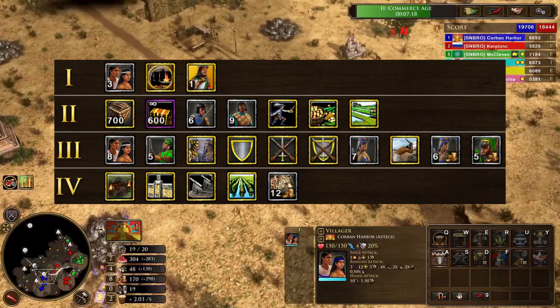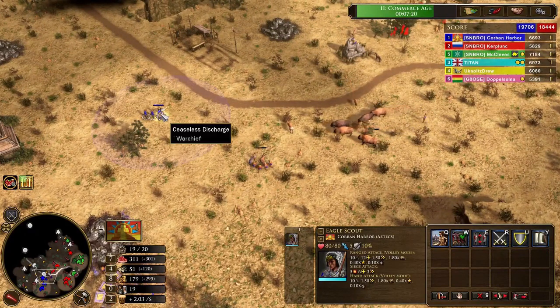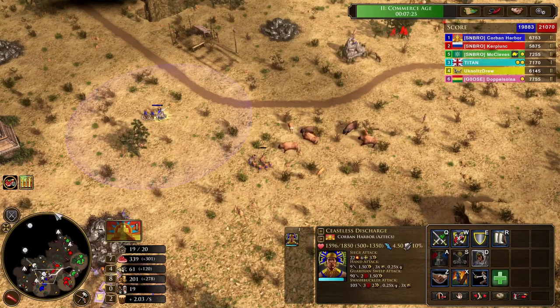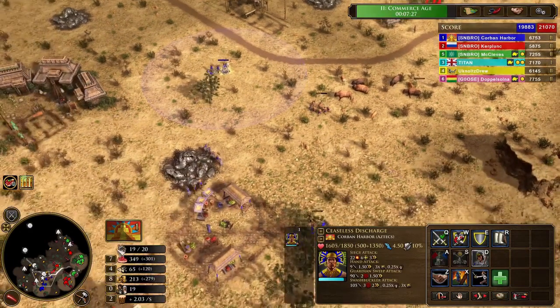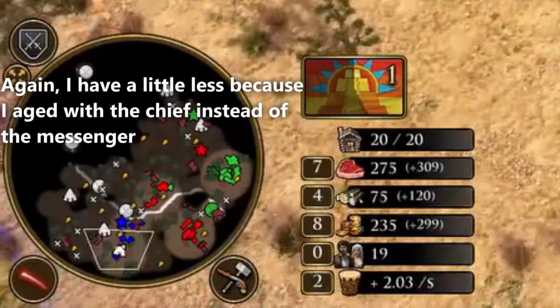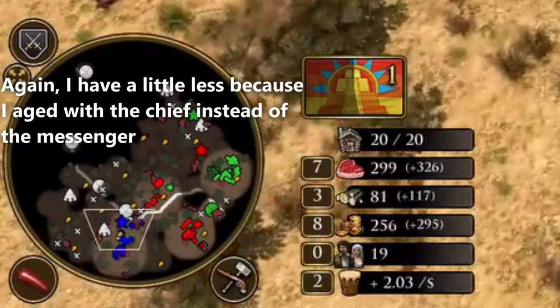We will be aging up with the Elder for two Noble Hut Travois and a 10% boost to their stats. This will allow us to immediately start training units much quicker, as we will not have to rely on the very slow construction time of villagers, since War Huts and Noble Huts take as long to construct as outposts and can only be built four at a time. During transition, set four villagers to wood.